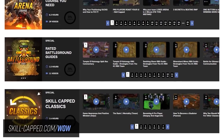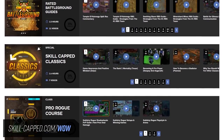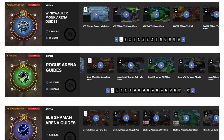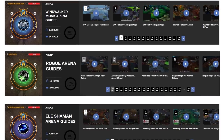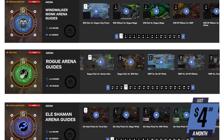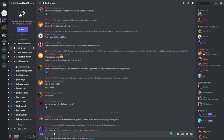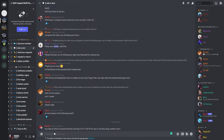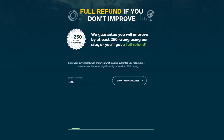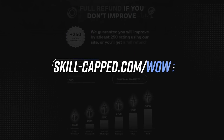And if you want to play the metagame just like the pros, consider checking out Skillcapped. We know arena is super hard right now. You might be trying to climb, but finding roadblocks along the way. We focus all of our guides on directly improving your skill and rating in arena. For as low as $4.99 a month, you can gain access to all of our world-class courses and commentaries, plus an invite to the premium section of our Discord, including Ask a Pro and Request a Macro sections, where you can get answers to all your PvP-related questions. With a money-back guarantee, check out skillcapped.com/wow today.